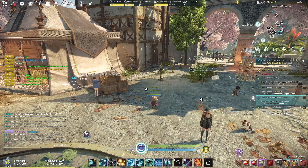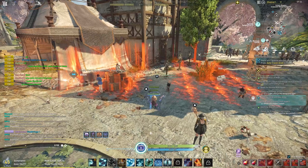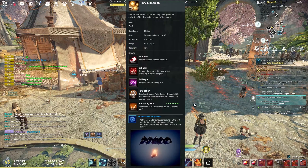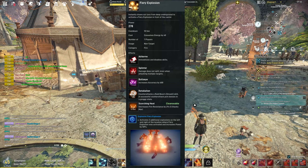The third spell is the Fiery Explosion blue skill. You should all know this from your leveling build. It's the basic, general, big nuke airborne spell that is really good to disable your target. Definitely get it.